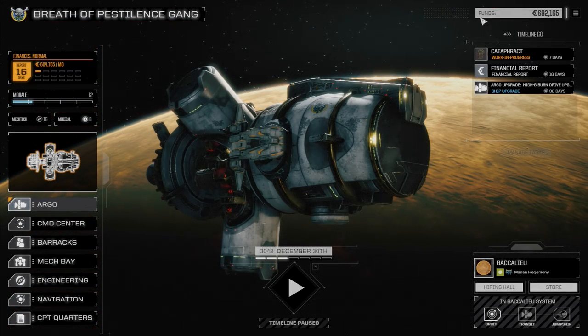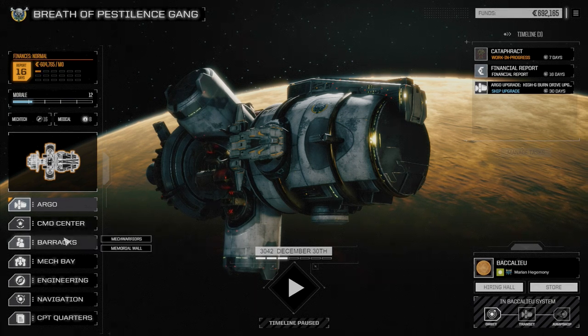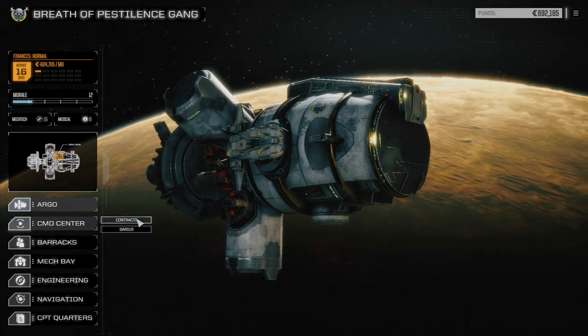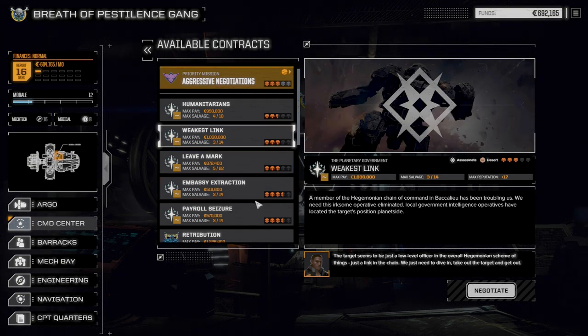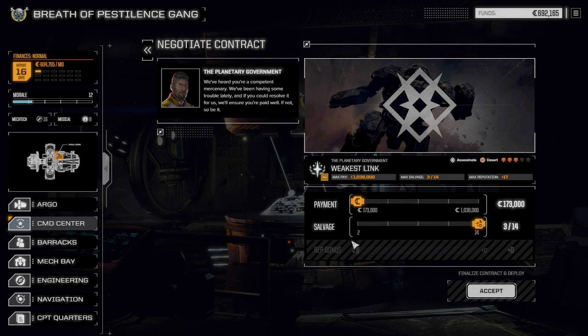We've still got enough cash left for next month's report. We're going to pull off one more quick mission and then leave this planet. Let's go to contracts — going with 'Weakest Link,' an assassinate mission. A member of the Hegemonia Chain of Command has been troubling us; we need this Irksum Operative eliminated. Local Government Intelligence Operatives have located the target's position planetside. We're going to negotiate for maximum salvage, hoping the target is an assault mech — chances are it's probably a heavy — to get more mech parts in the heavy range.